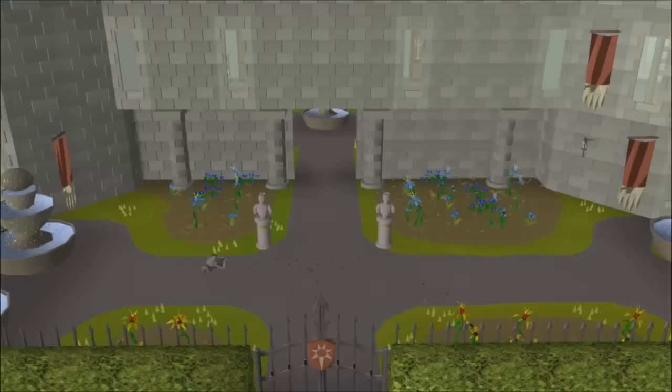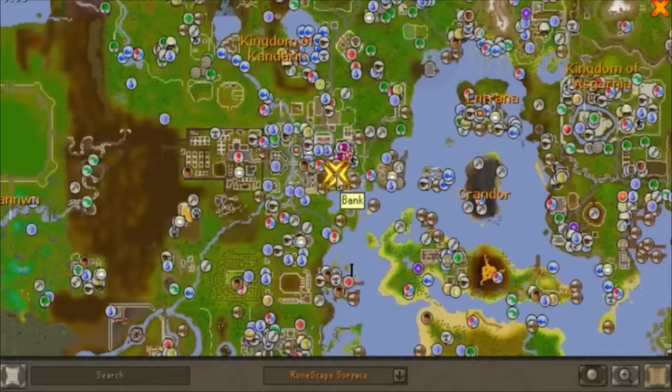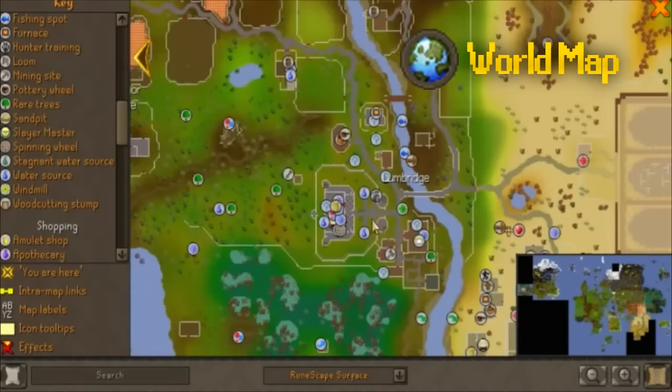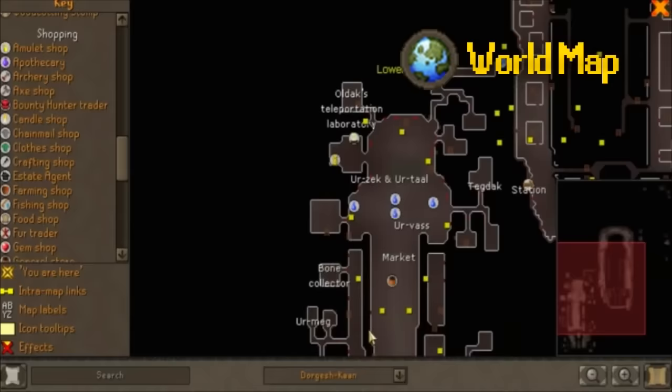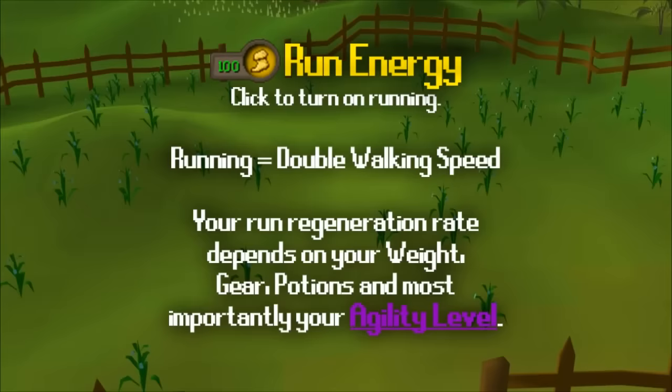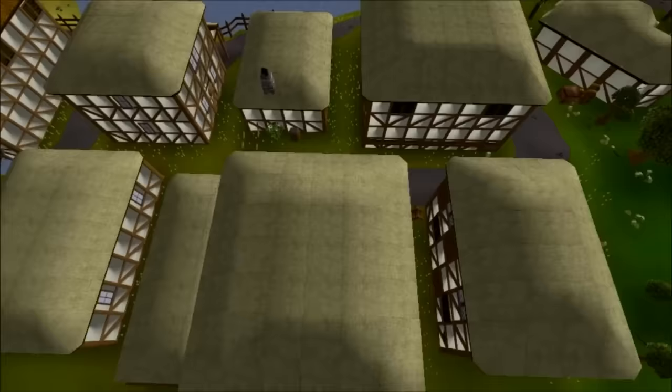Your world map is your best friend as a starting player. Tap or click the map icon to open an interface showing where you are — you can search for locations by name or type, and use the side panel to find stores or locations easily. When you're just starting off, always use this when trying to find your way somewhere, especially for quests or finding monsters. Your run energy is shown as an orb next to your minimap — running doubles your movement speed and drains slower if you have a higher agility level.